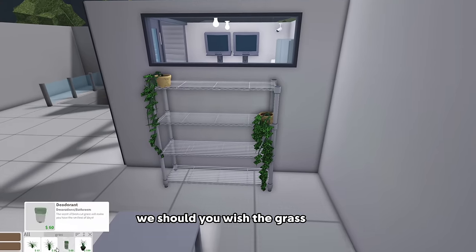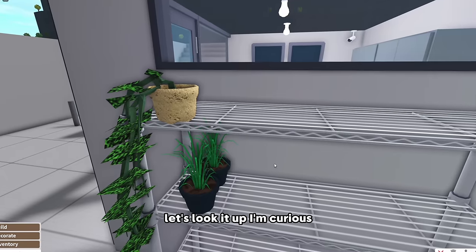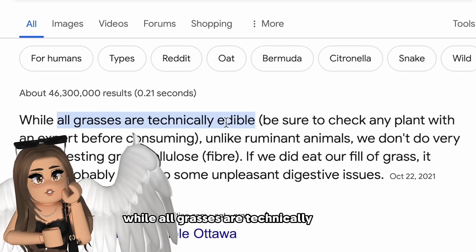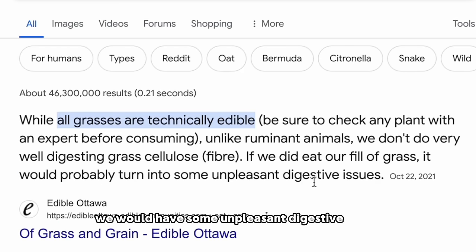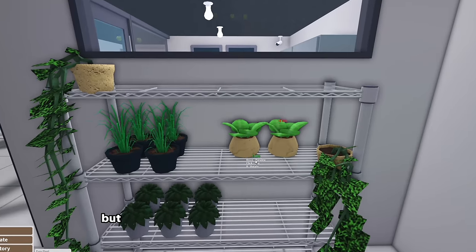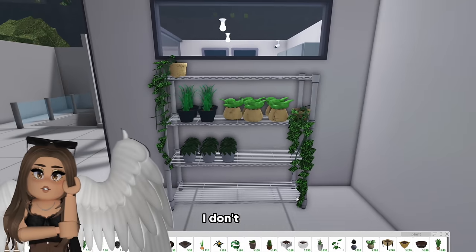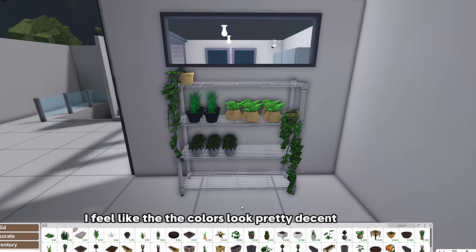I'm thinking we do some of those vine plants because the overgrown type of look I think would be really neat here. Grass - is grass edible like for people? Wait, let's look it up. While all grasses are technically edible, unlike ruminant animals we don't do very well digesting grass - we would have some unpleasant digestive issues. I already get enough of that, so I'm good. This is just going to have the potted plants but there's going to be one of growing plants too. I feel like the colors look pretty decent together.